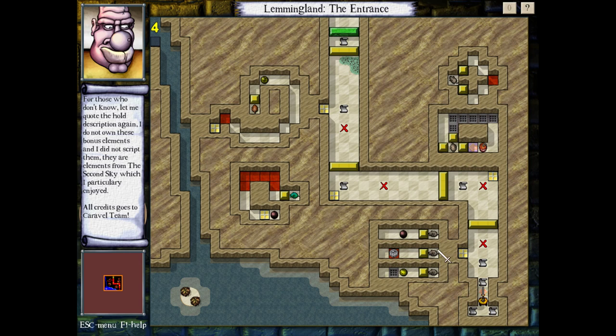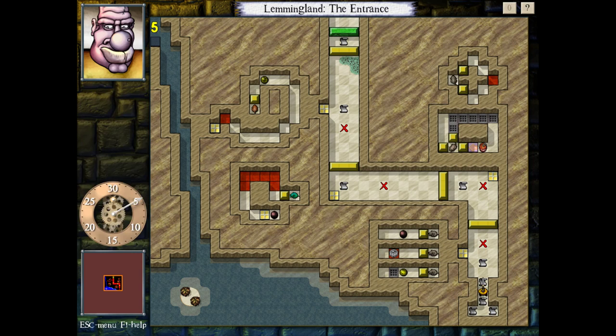So I believe if you wanted to use lemmings, technically you would have to own a copy of The Second Sky — but that's something I definitely have, and I've actually enjoyed working with these. I've made a few puzzles with them myself. Let's get into it.